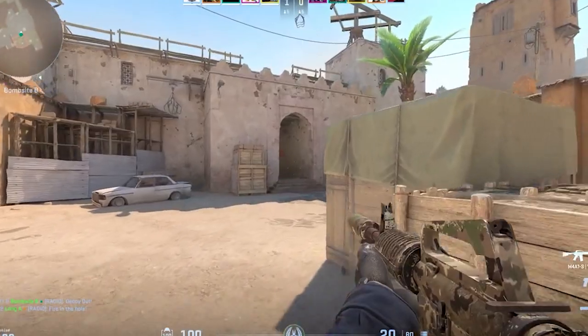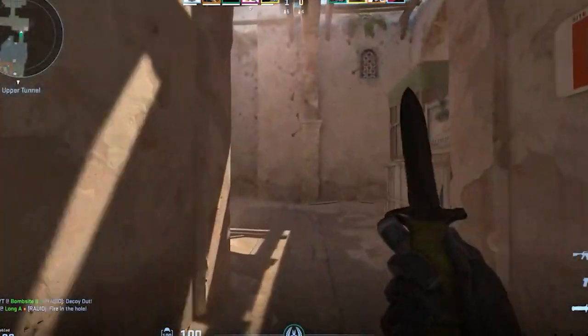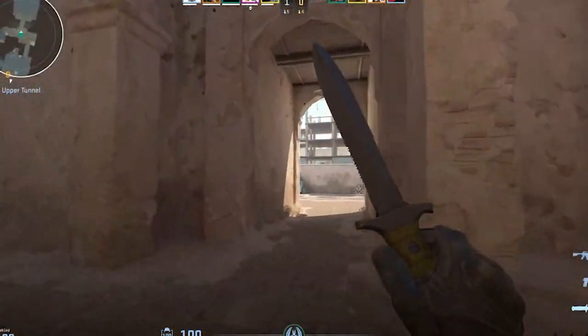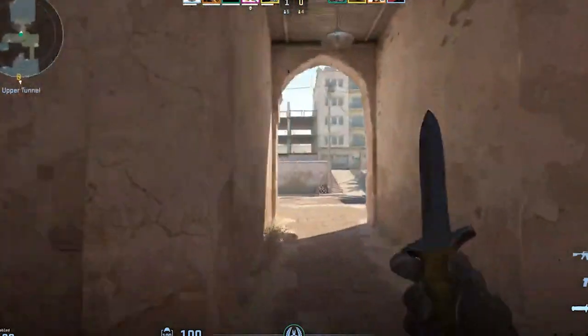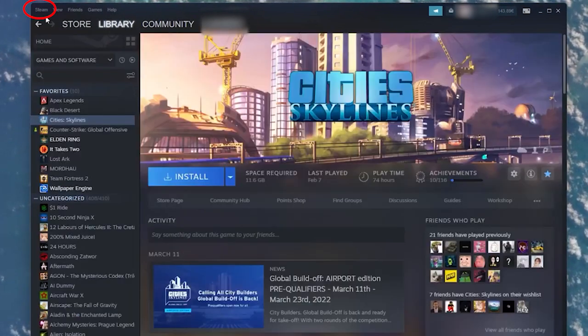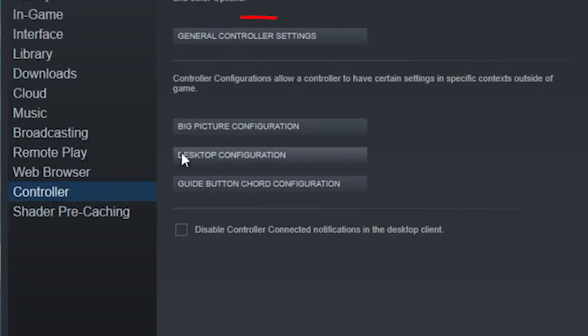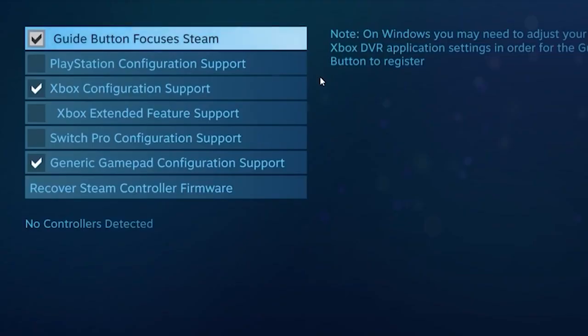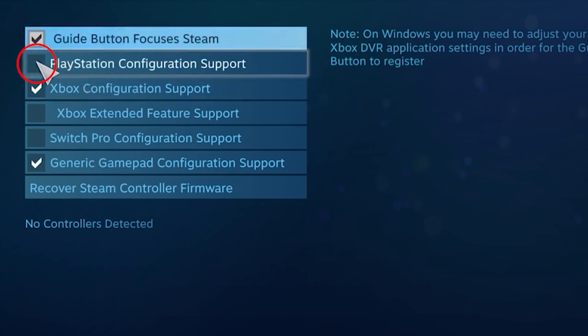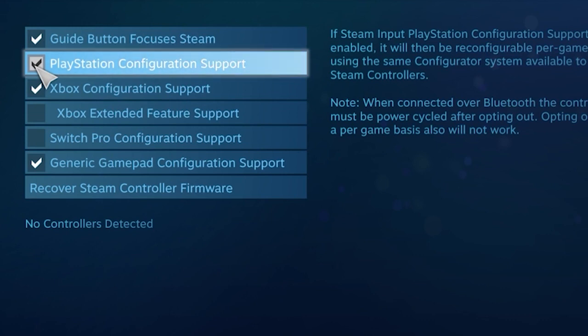Solution 1: enable controller configuration. First, it is suggested to check that the controller settings are configured properly. Open the Steam launcher and click on the Steam tab. Go to the settings menu, then click on the controller tab, and click on the general controller configuration option. Under the controller settings menu, you should enable the configuration support option. A small tweak here might be the fix you need.